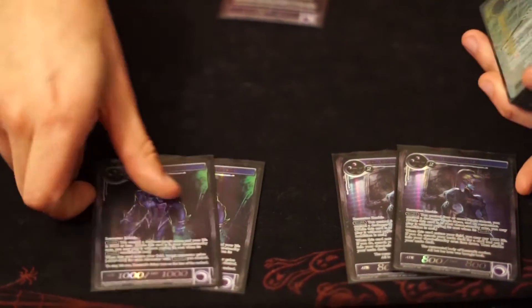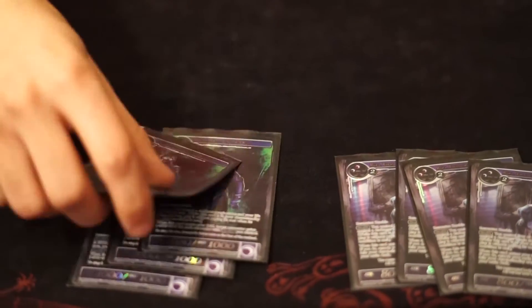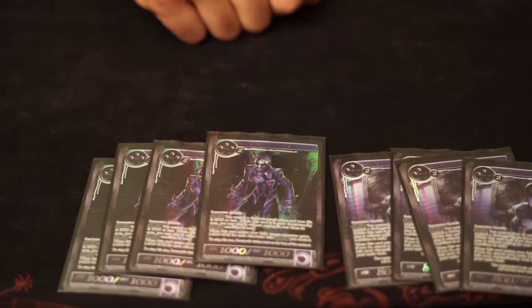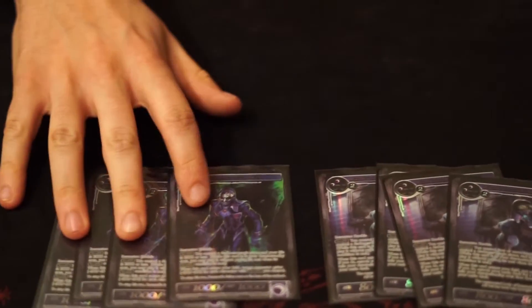Ideally you want to set double RZA, search double Melder, and all of a sudden your opponent has no board and you can swing him at 36 — just in one turn. So you go 4 and then 2? 4 and 4. I remember playing the stealth package too, and I thought drawing too much of Melder kind of sucked early game. It's alright, it's not that big of a deal nowadays.